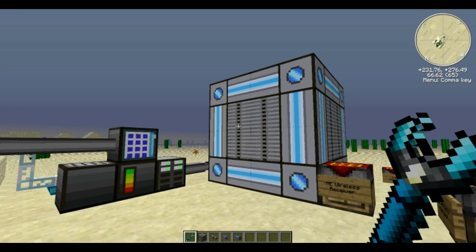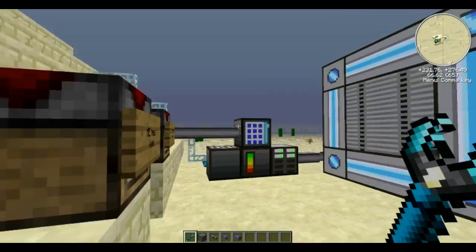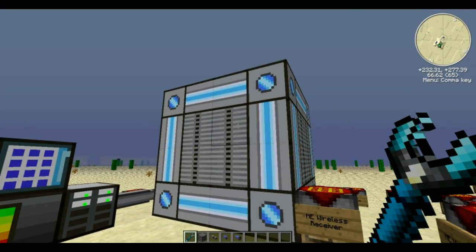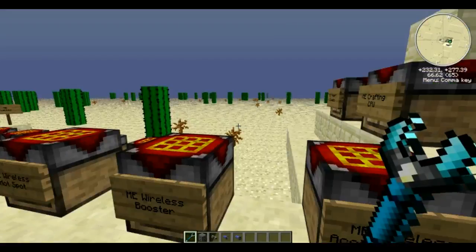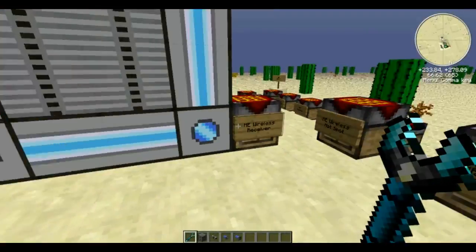Welcome back everybody, Lost Profit here. Part two of the Applied Energistics automation tutorial. We got our ME network set up, our pattern assembly, our basic brain, and storage. But first, before we get into automation, we are going to get into wireless.